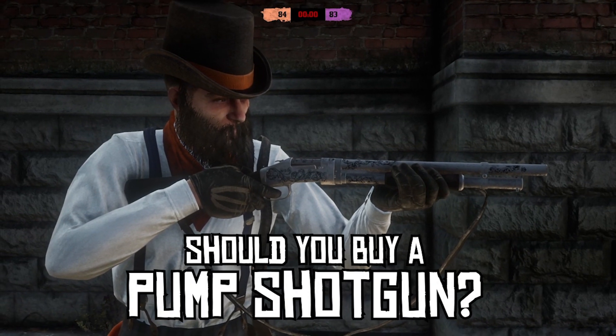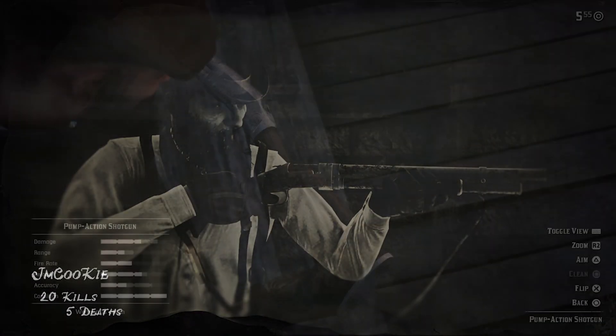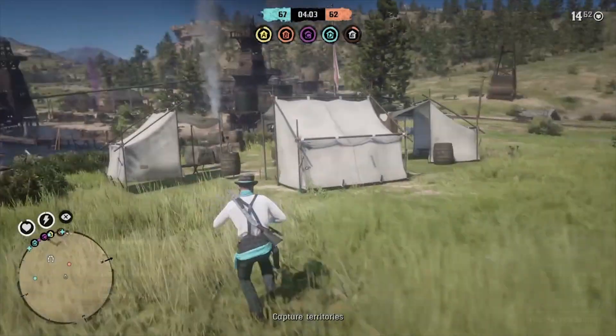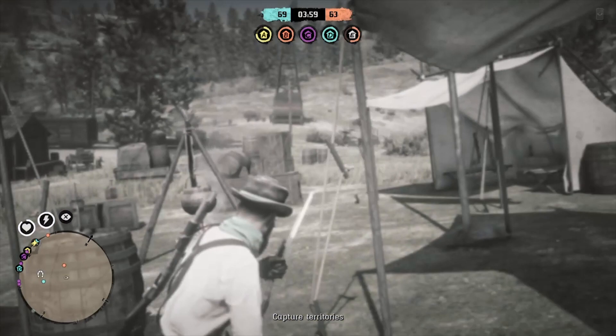In this video I'm going to take a look at whether the pump shotgun is worth buying in Red Dead Redemption 2 Online. At $266 it's by far not the cheapest gun in the game, but in my opinion it is worth every single dollar. Having a good close range option like the pump shotgun is essential if you want to perform as well as you can in this game.